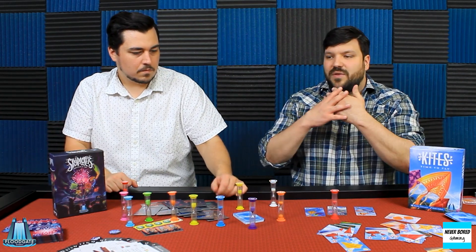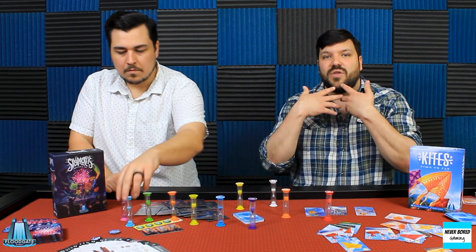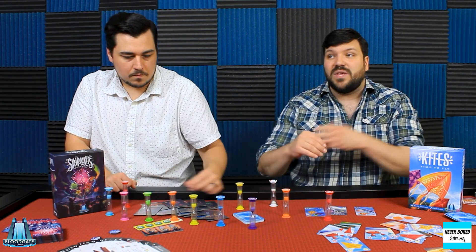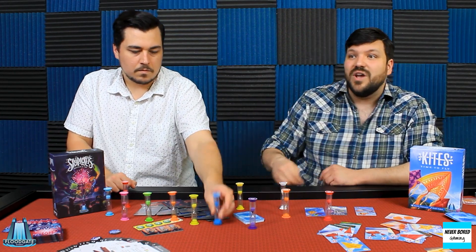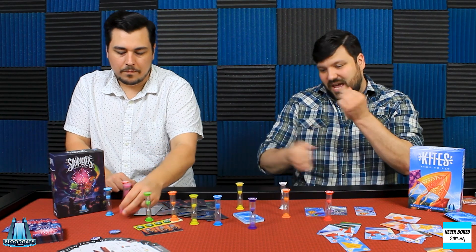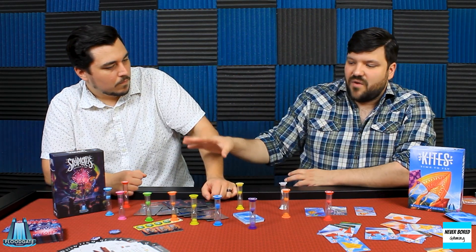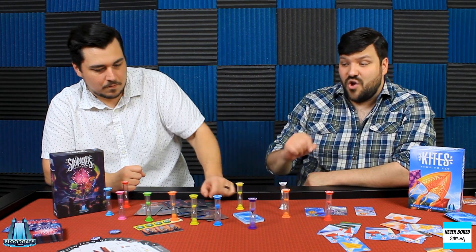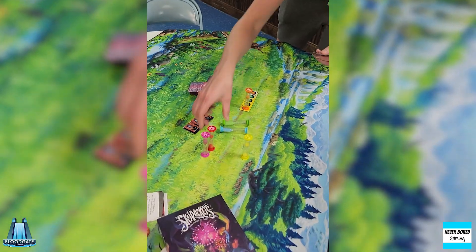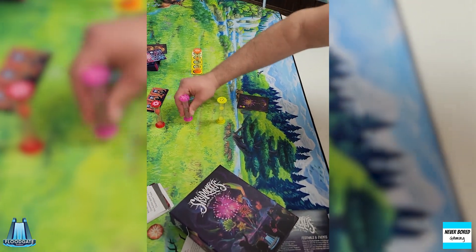We didn't even talk about the final showdown in Kites — when you have to play through 100% of the cards, the deck goes empty, and all you have left is your hand, you can no longer flip the rainbow timer. So just go as fast as you possibly can. I'm focusing on Kites a lot because Skyrockets is really cool and there are a lot of scenarios. We have not played all of them — I've played probably five or six — and it does seem the harder ones tend to just remove your agency.